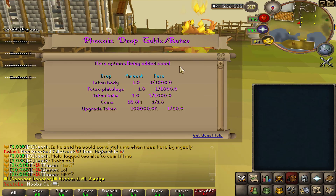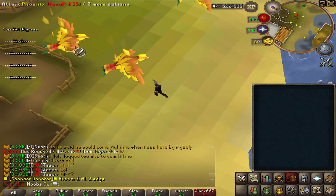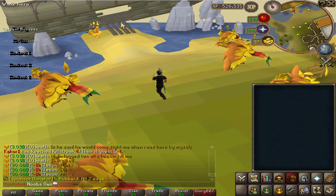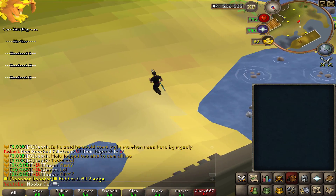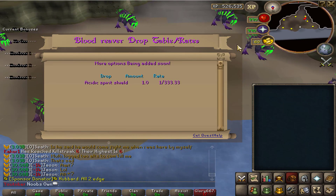There's also the Phoenix, which drops tetsu — one of the best melee armors in game. It's found on Phoenix Island where you spawn on a boat. There's also a wounded phoenix here, and this place looks really dope.